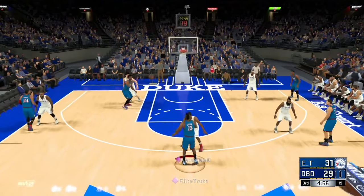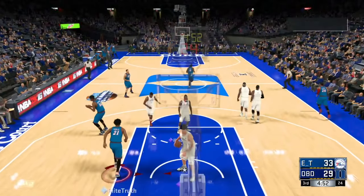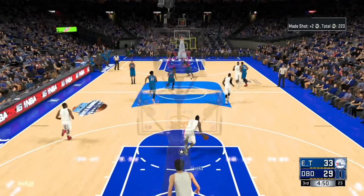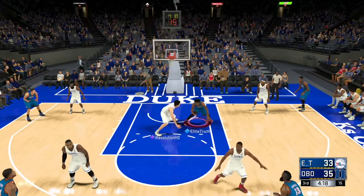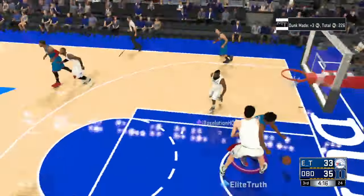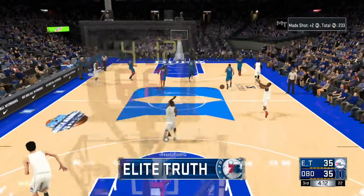I see a nice little 2K cheese on here — boom, give me that, all day! When I got that edge on Yao Ming — right to Embiid, come on. Right over Yao — holy shit, this card is so nice!